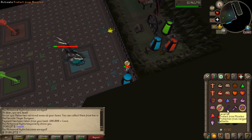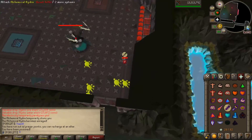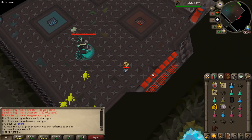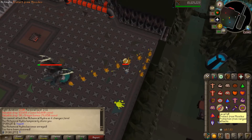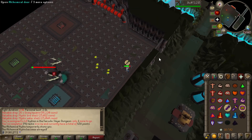One thing we have been taking for granted up to this point is our ability to generate a billion cash to spend on runes. I just want to mention how annoying it's going to be to spend this money - we're buying over 600,000 casts.